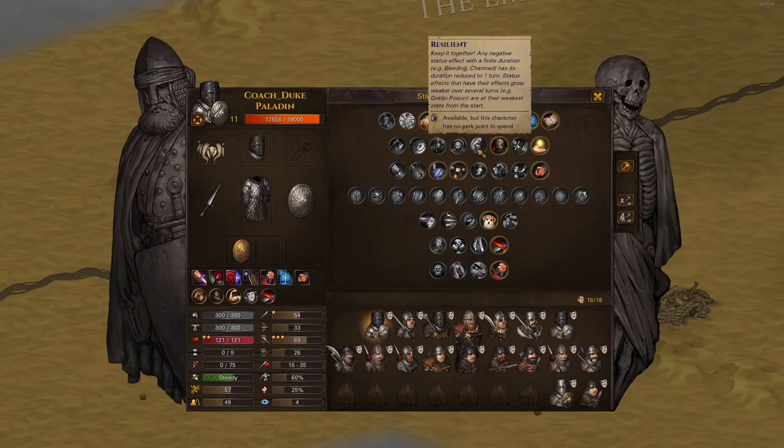Resilient - I never take this. It's too defensive for me. Having poison last one round less, having bleed effects be shorter - they're kind of annoying but that's how far it goes. Spending a perk for one round less of a debuff is not worth it - don't take this perk.